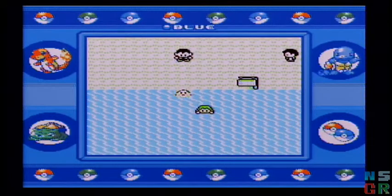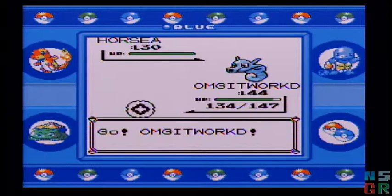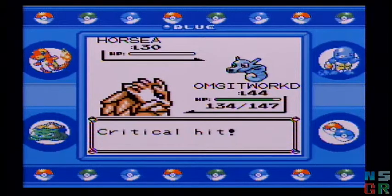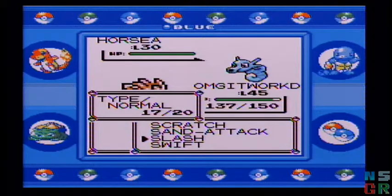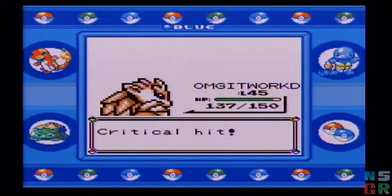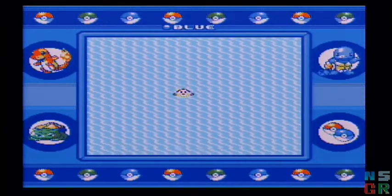Frosty knows Surf, so I still need her. OMG is completely weak to water attacks, but it's at a high enough level where Slash is going to crit everything to death. My main worry is literally the Cinnabar Gym. I think Blaine's Pokemon level-wise I should be fine — the problem is, this is where having a Grass-type Pokemon as my main is going to come back to haunt me. And if you know anything about this game, you know why.